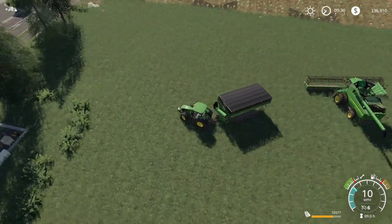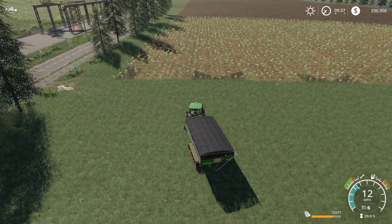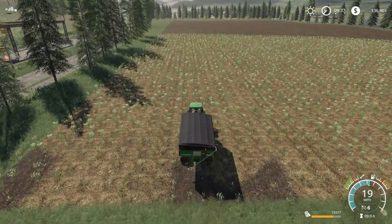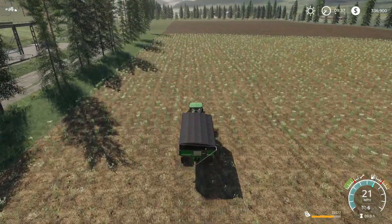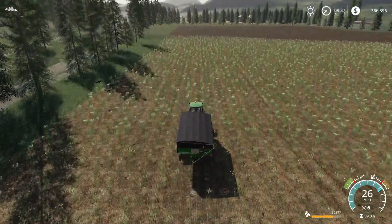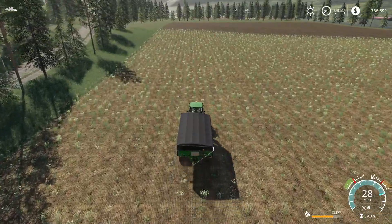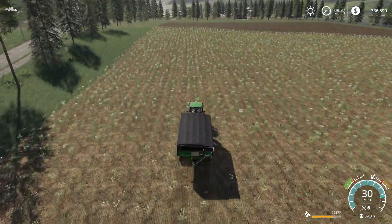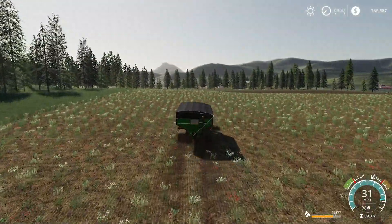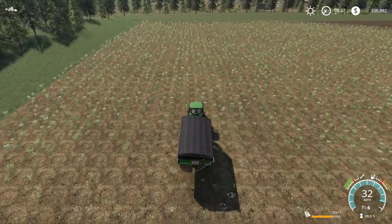It takes the cotton a while to grow. I planted it on, let's say, about three or four o'clock in the afternoon. Then I slept a night, went a whole day, slept another night, and then they were done by the next morning — so maybe about a day and a half. If you plant them in the evening time, the cotton should be ready not the next morning, but the morning after that.